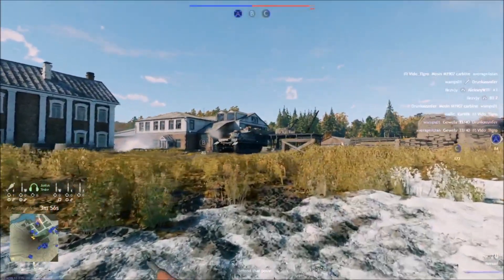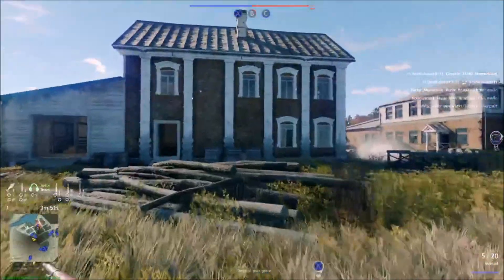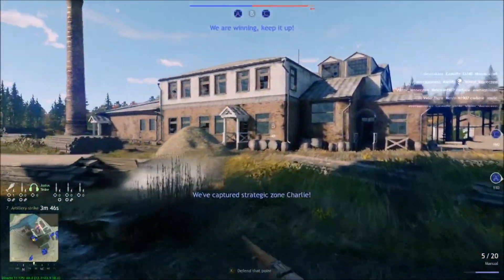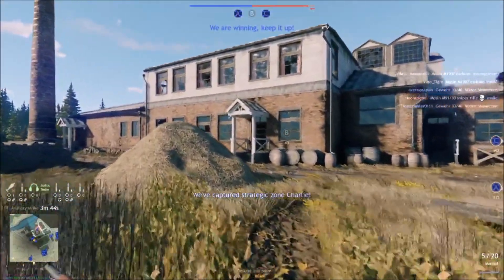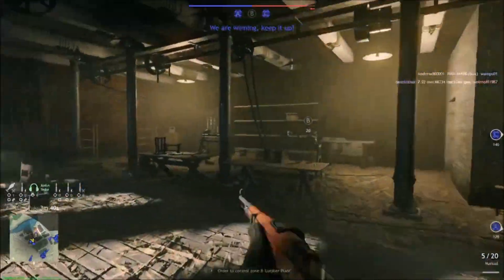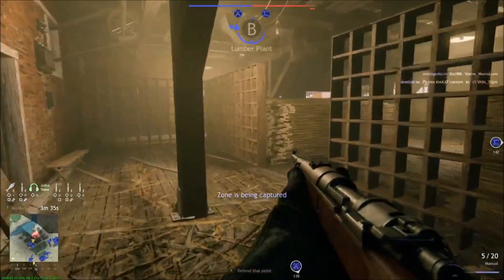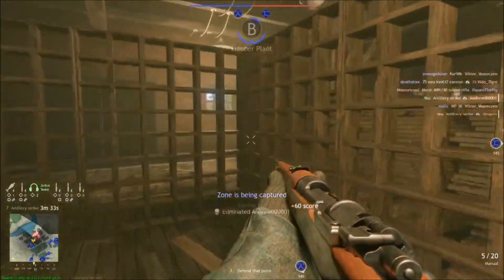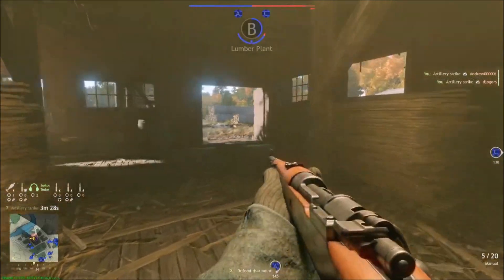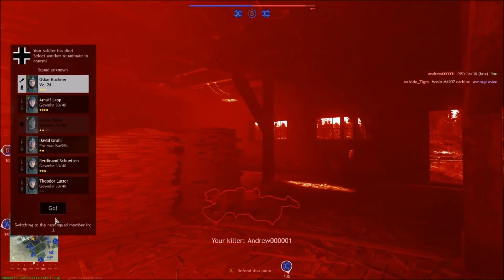The first shot is going to come in about eight seconds. I'm actually going to get shot because I'm running around in the open, but you'll hear it drop. And then it's going to start raining on them — boom boom boom boom boom. You can see red and white bars on the screen — that means you're getting hits on people. Some guys are definitely getting tagged out there.